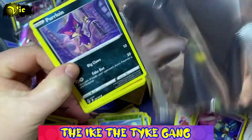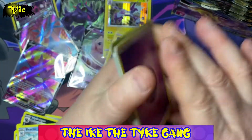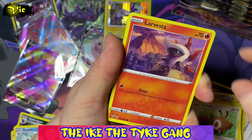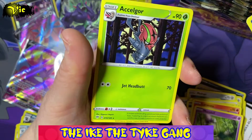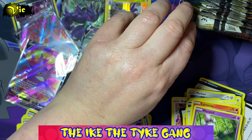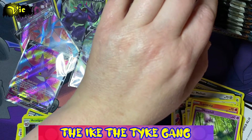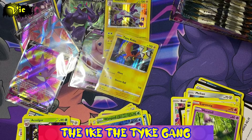A few packs without any ultra rares — let's hope we can get something in the Centiscorch pack. I think we're going to break shortly and do part two another day. Next pack: Bird Keeper, Purrloin, Hippopotas, Centiskorch, Larvesta, Morolo, a Reverse Milotic, and a rare Solgaleo — I think I'm pronouncing that correctly. Let me count how many packs we have left: eighteen packs remaining.